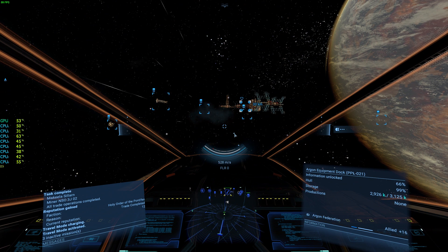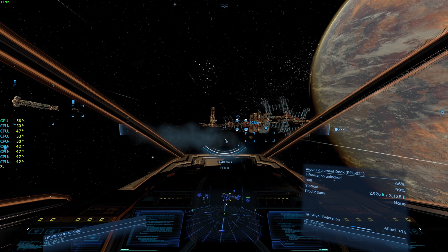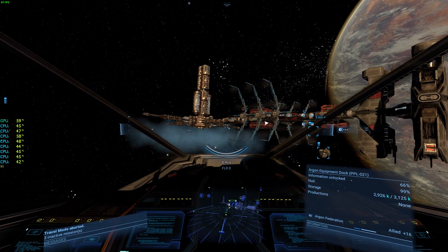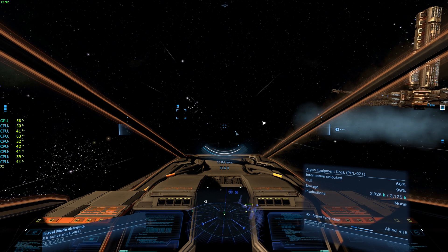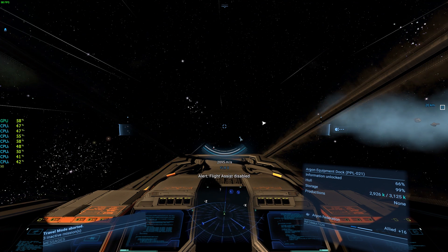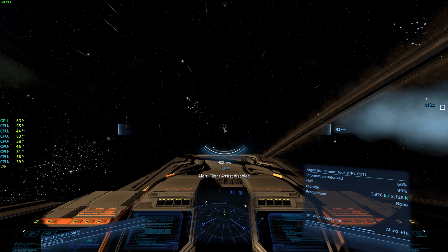The travel mode takes a bit to charge, then you start accelerating until you reach the maximum travel speed, which is independent for each engine. Travel-type engines have the highest travel speed rating — this one goes to 4,000. To stop very quickly, press Backspace. Otherwise, if you press Shift+1 again you just cancel the mode and keep going due to inertia until you slow down naturally or hit Backspace to stop immediately.